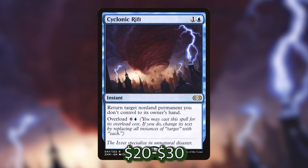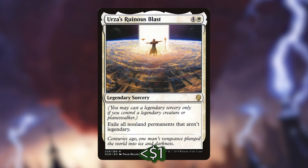Next up let's talk about some interaction in the deck. As far as board wipes go, we're only including two: Cyclonic Rift, which needs no explanation, and Urza's Ruinous Blast, which costs 4 and a white. It's a legendary sorcery — you may cast it only if you control a legendary creature or planeswalker — and when you do, you exile all non-land permanents that are not legendary. The creatures in this deck are super important to our strategy, so we really don't want board wipes that also wipe our side of the board. You may want to include one-sided board wipes like In Garruk's Wake to make sure you keep all your creatures.